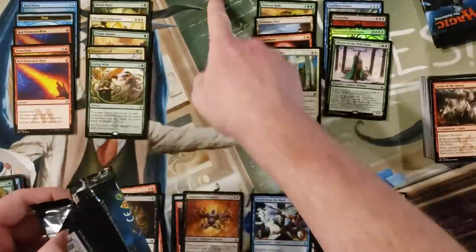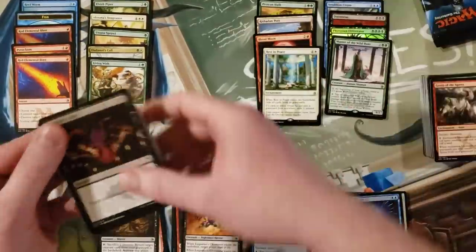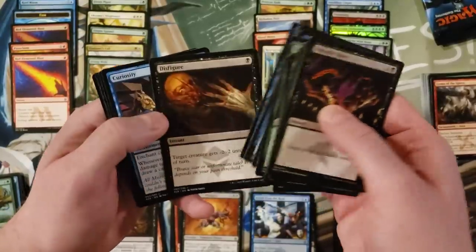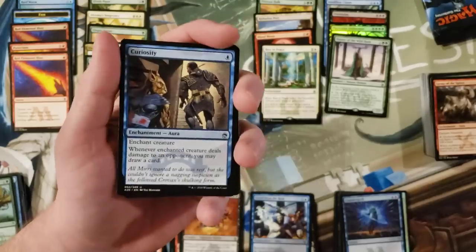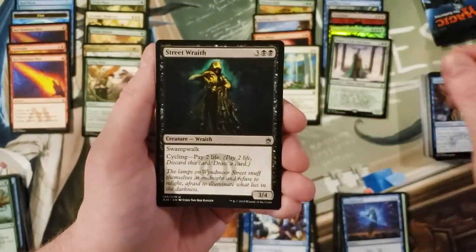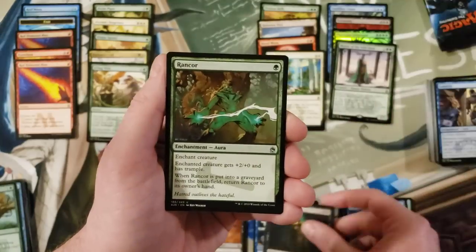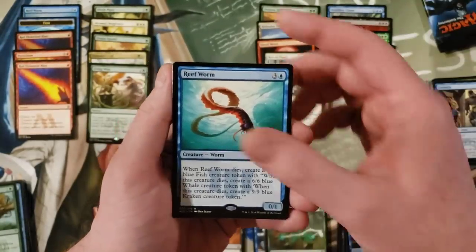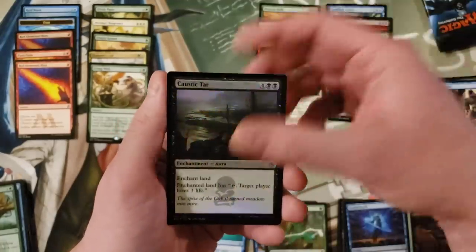We feel just so bare here. Curiosity, Street Wraith — good card — Rancor, Reef Worm, Caustic Tar foil.